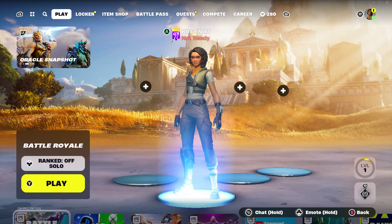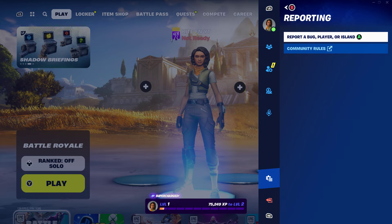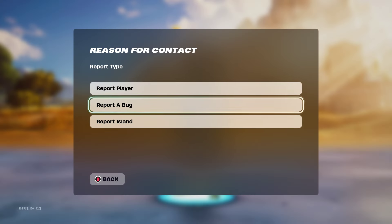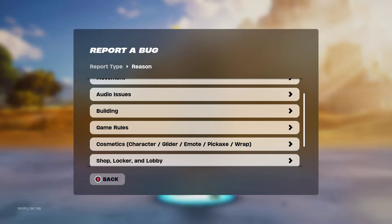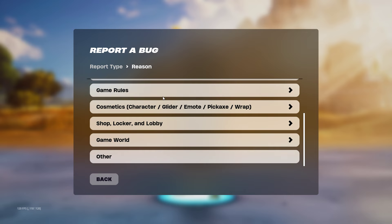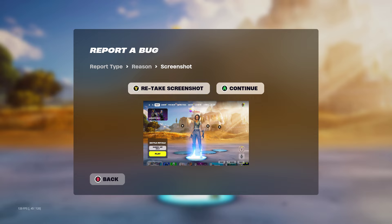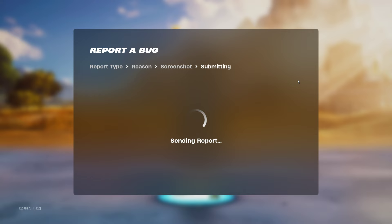The last step is to go to Settings and go to Reporting. You'll see options: report player, report a bug, report island. Go ahead and select Report a Bug. A bunch of options will pop up — scroll all the way down to Other, interact with it, and press Retake Screenshot. Once that's done, press Continue, then Accept. That is the whole free emote glitch completed.